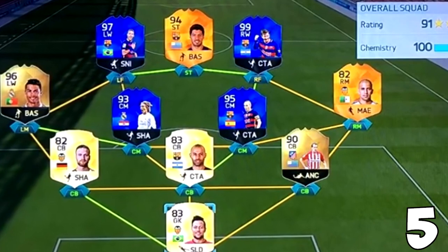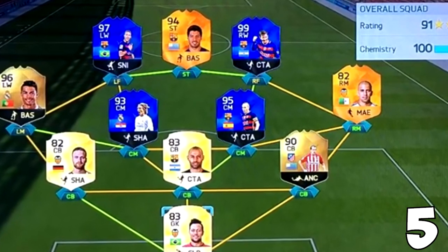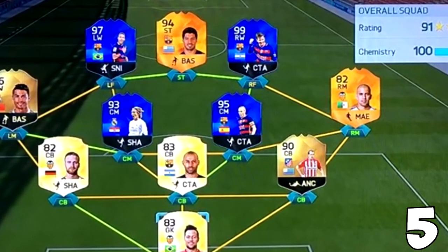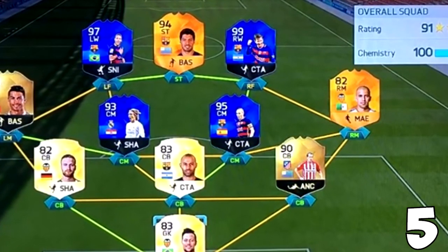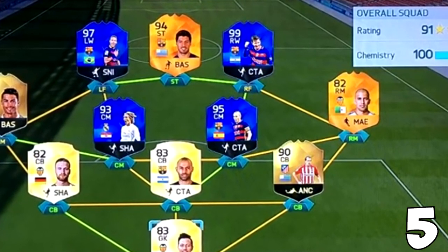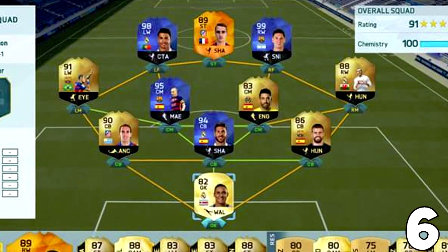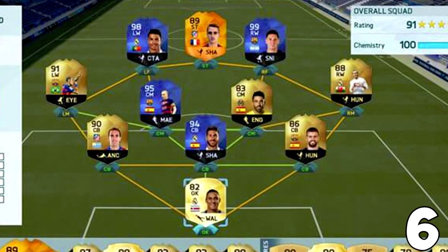Now to the next one. This guy got 94 Suarez as striker, four Team of the Years, 96 Ronaldo in a 3-4-3 formation — a really awesome formation for drafts. He also got 90 Godin, and that is the key, guys. Whenever you want to get at least a 190 draft, you need a solid defense with someone like Godin, or even maybe Pique or a Team of the Year.